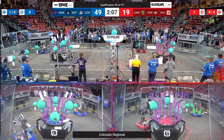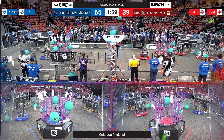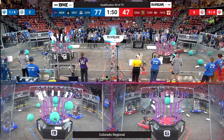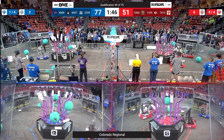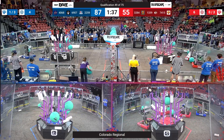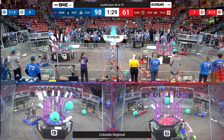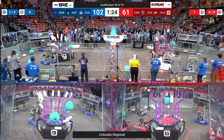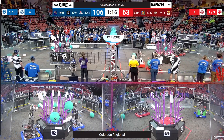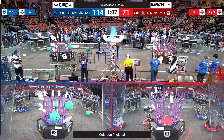Looks like quarter-20s is heading over for some defense on the Red Alliance side. Let's see if they can slow them down. 6907 from Shanghai, they're quickly going between the station and the reef zone, filling up those branches with coral. Looks like quarter-20 is playing some defense on one of the stations. We've got two Red Robots getting LG in for Red Alliance. Their net is completely full.